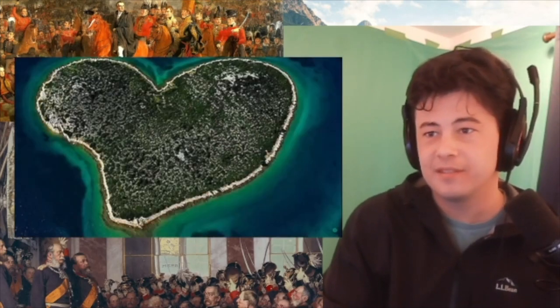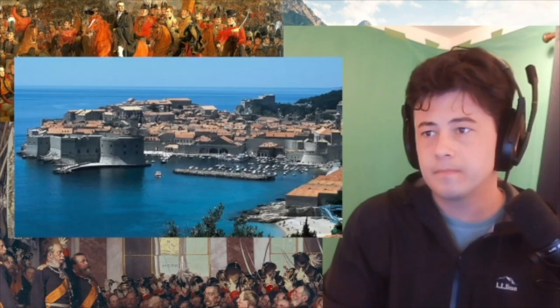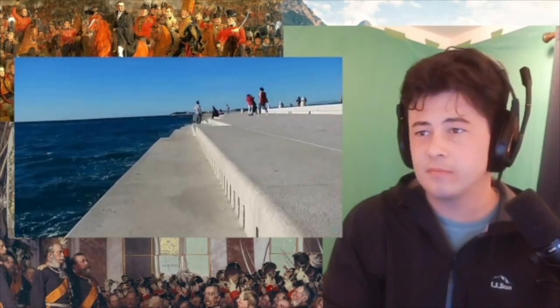By the way, homework assignment — see if you can find this heart-shaped island off Croatia's coast. Zagreb may be the capital, but people come here to see Pula, Zadar, Split, and Dubrovnik. The Croatian coast is acclaimed by many to be one of the most captivating places in the entire world to visit, especially to witness a sunset. Oh yeah, and Zadar has a strange thing called a sea organ. Let's talk about plants and animals and stuff now.